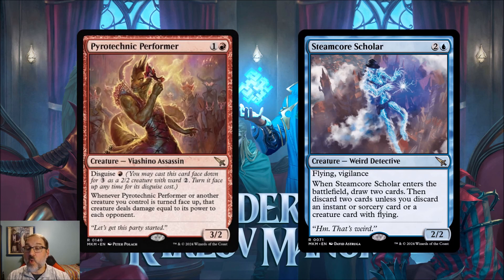When Pyrotechnic Performer or another creature you control is turned face up, that creature deals damage equal to its power to each opponent. I like this card assuming we have a disguise deck, because it's a real disguise payoff — any card you use disguise or cloak on, when you turn it face up you deal damage directly to your opponent. That direct damage in a mono red, Izzet, or other deck could be just what you need to close out a game.